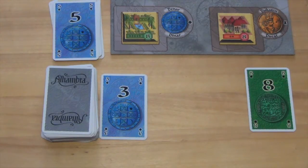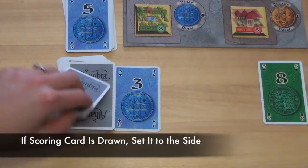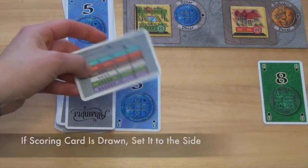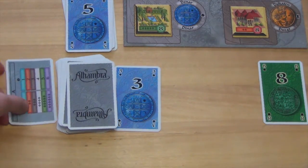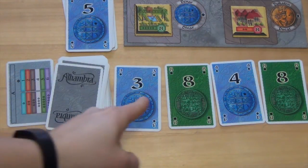The game consists of three different scoring rounds: two that occur during the game when players draw the scoring card, and one that occurs at the end of the game. When a player draws a scoring card from the deck while replacing other cards, they place it to the side and continue filling the cards. After all of the cards have been replaced, the scoring will occur.